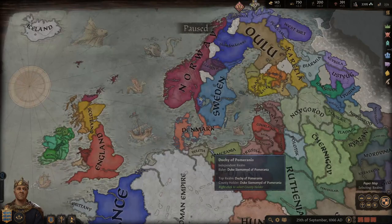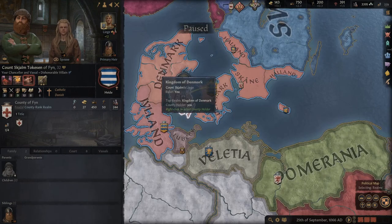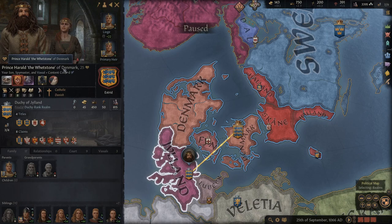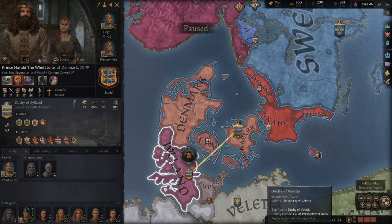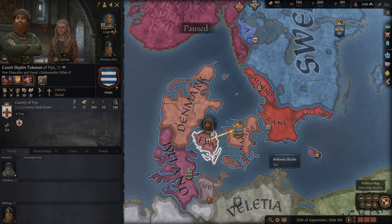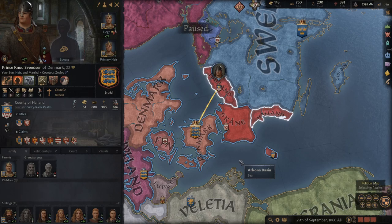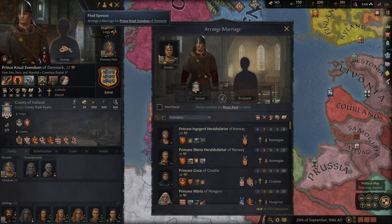Let's take a look at my situation and my realm. I own a decent amount of the land directly and actually have room for more in my domain. Jylland is a pretty big vassal of mine — that's my son, my original heir, and my spymaster. That's awkward. Here's the county of Fyn, where my chancellor is. I'm going to have to look at my council a little bit.